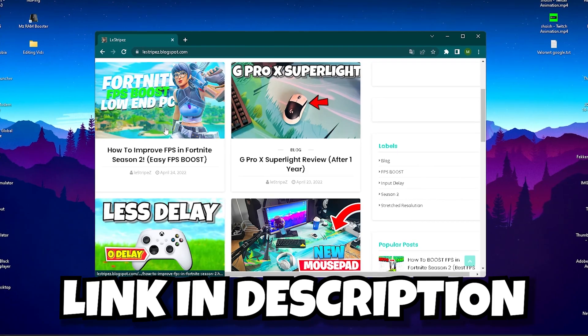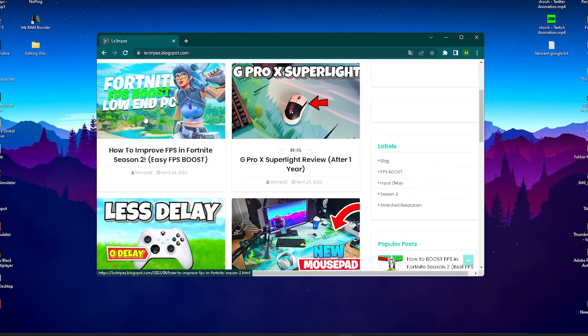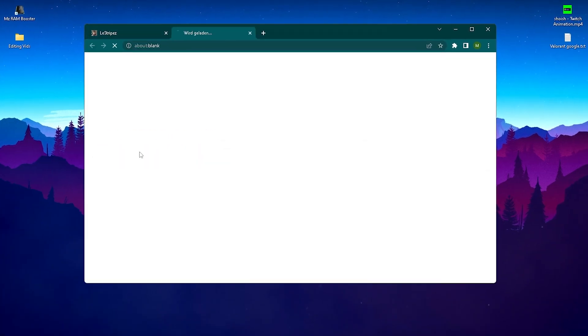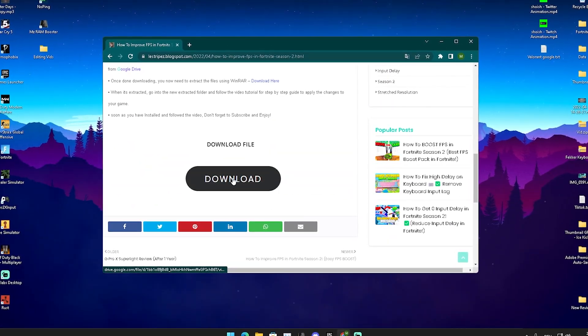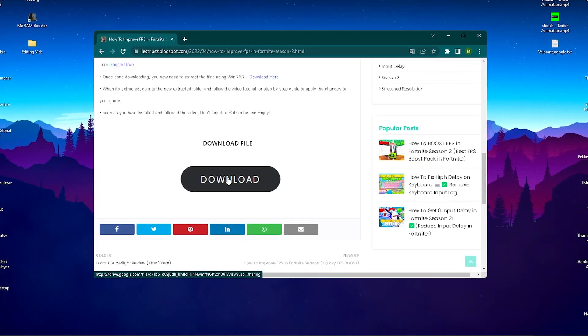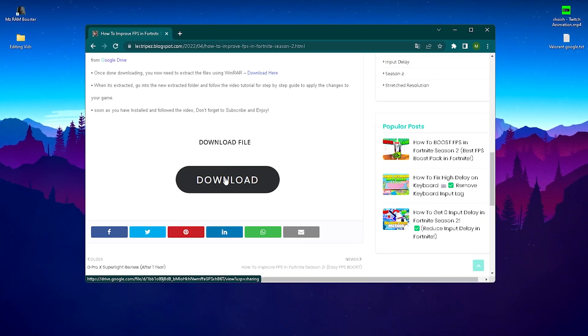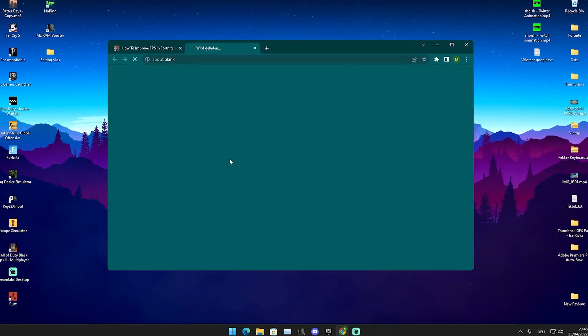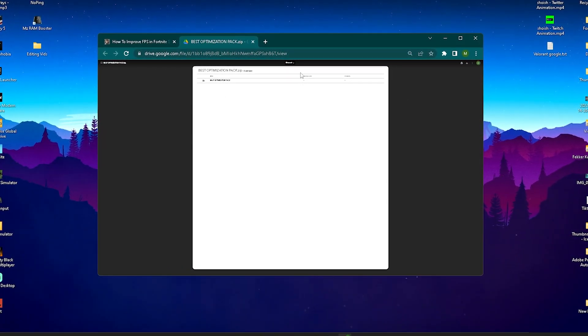What I want you to do now is click on the first link in the description, where you can find my website guys. It's gonna be here on the top left — it's gonna have the same name and the same thumbnail as the video you're watching right now. Just simply open it up and you might get a small pop-up ad, but just simply close it. Then just simply click on download and it will redirect you to Google Drive — it's gonna be a zip file. Anything else, like a Chrome extension or stuff like that, just ignore it.